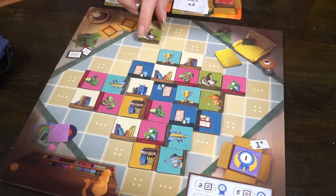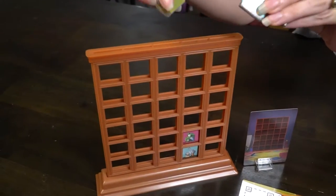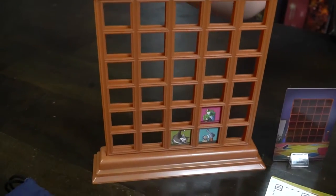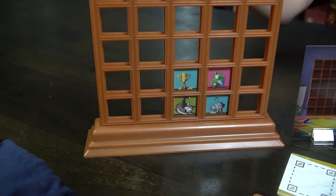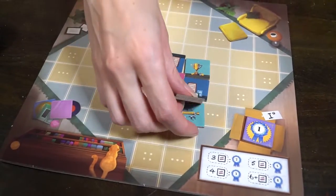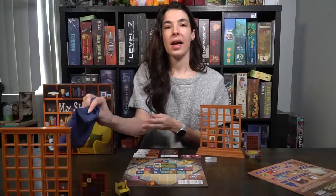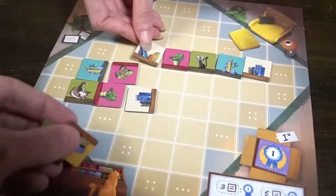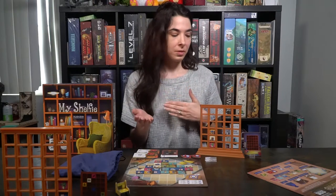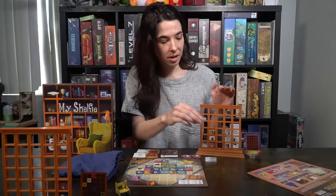Now you can see there's actually a chance to take three tiles in a row here since they all now have open edges — this one didn't before — so I'll go ahead and do that and place them in one of my columns. Play will continue, and if at the end of any turn there are four or fewer tiles on the living room board, you will reach into the bag, refill the rest of the spots with random tiles, and play continues until someone has filled up their shelfie board. They will take the last-player marker, play continues just until that next player's turn, then you calculate your score and the person with the highest score wins.